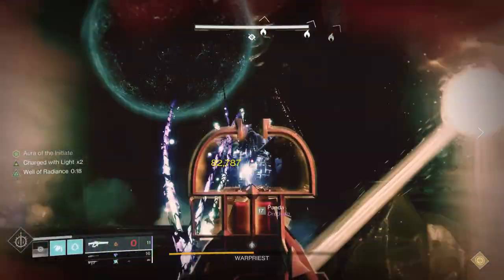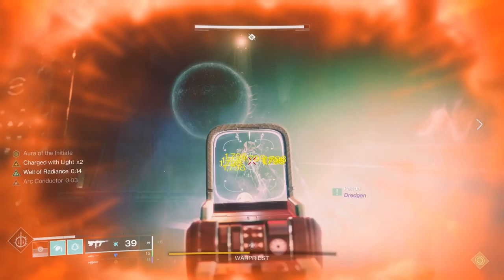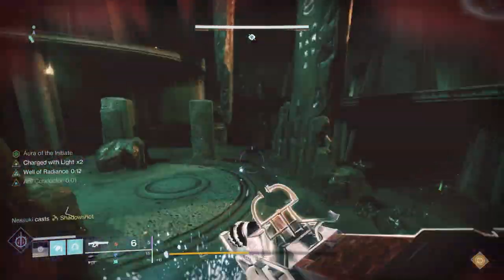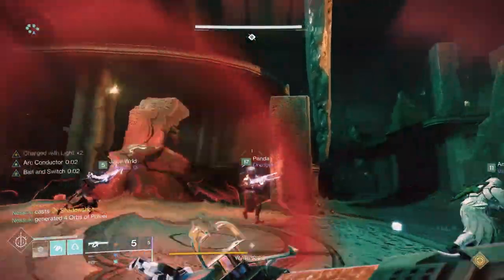One way is to follow the person who's killing the knight to get the brand claimer, whether it's to right, middle, or left. The problem with that strategy is then you're going to have to have the entire fireteam come with you inside the bubble to do DPS. If you're doing things like Divinity and LFRs, it's going to be difficult.